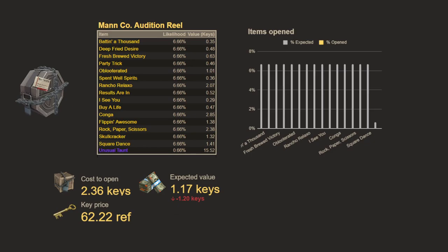Hi, welcome back to Crates with Zed. Today we're going to be looking at two unique crates — I guess they're more reels than crates. These came out right when they released taunts into the game, and they were a way to get access to a bunch of the first taunts.